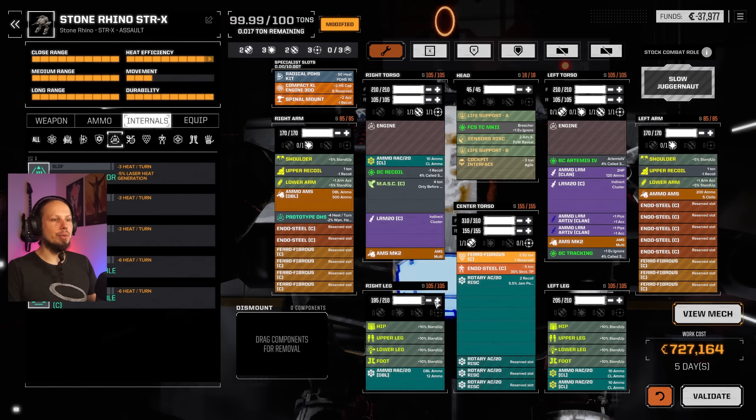Let's drop the leg armor down to 200 on each leg. Perfect. Not perfect. Alright, we'll do it just like that.